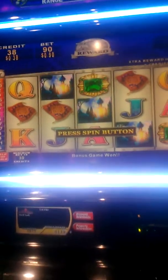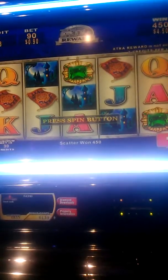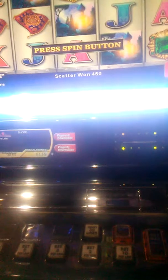It's Arabian Gold, paying 90 cents, that's with 30 lines, times 3. Didn't do the plus feature where certain symbols could turn wild, so I just did the regular.